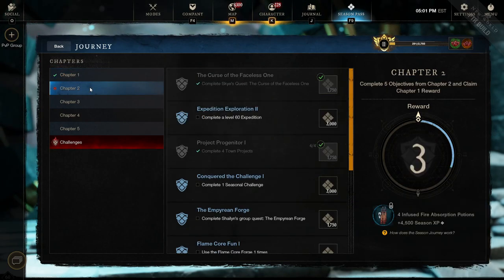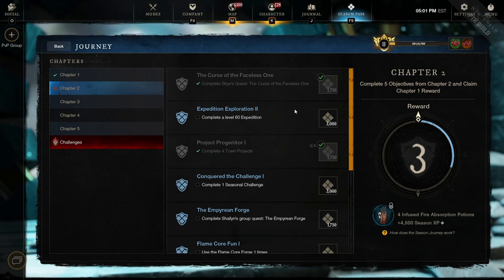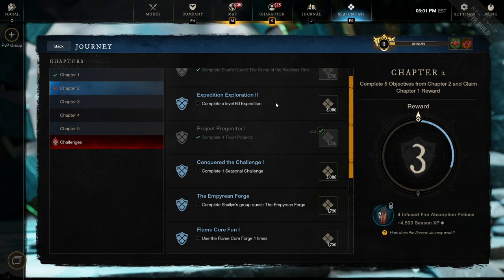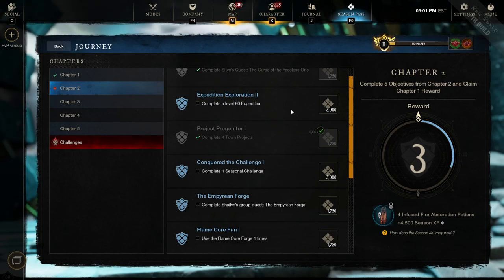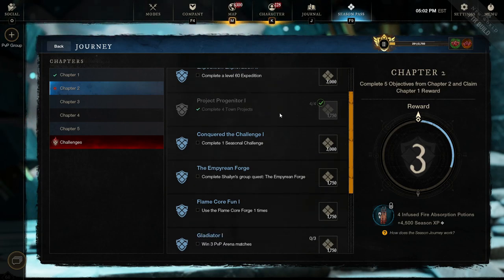Let's look at Chapter 2. First, the Curse of the Faceless One - again, a very early quest in the storyline, this one is easy and fast. Next, our first encounter with an overlap. This objective will auto-complete if you ran the Empyrean Expedition for the last chapter, because the last objective was to complete an Expedition and this one is to complete a level 60 Expedition. So that one run will complete both of these. Then you will need to complete 4 town projects - nothing special and easy to finish.